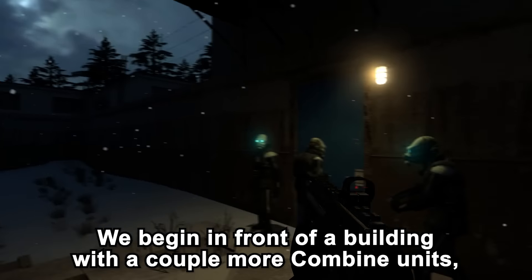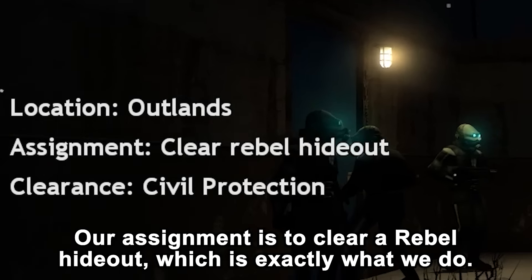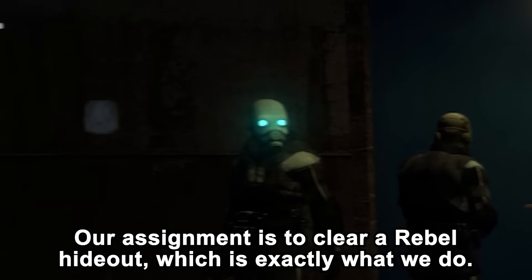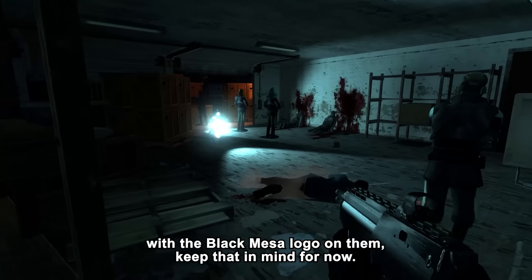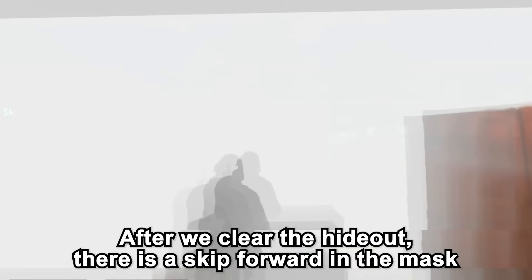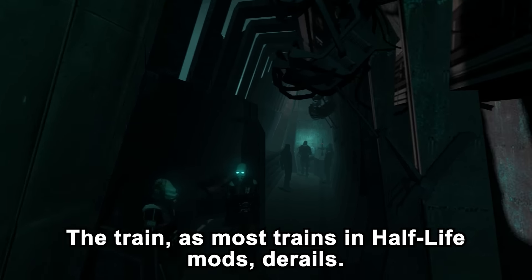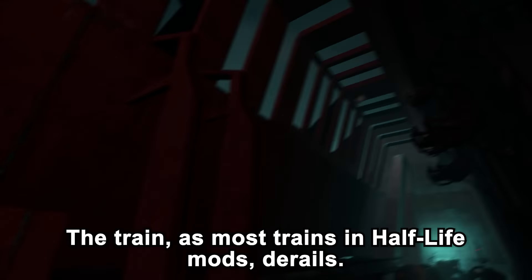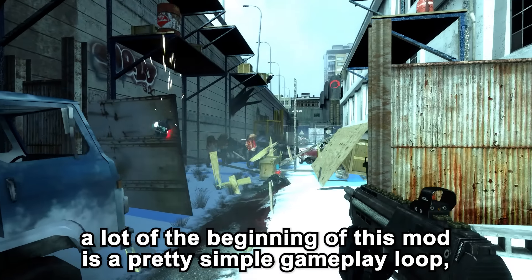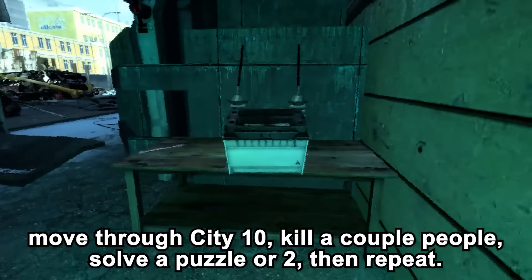We begin in front of our building with a couple of Combine units — it's snowing, which you don't see often in Half-Life mods. Our assignment is to clear a rebel hideout, which is exactly what we do. In this rebel hideout there are tons of crates with the Black Mesa logo on them — keep that in mind. After we clear the hideout, there's a skip forward in the mask replay and we are on a train, most likely on our way back from the rebel base. The train, as most trains in Half-Life mods, derails. We then move into City 10, with a pretty simple gameplay loop: move through the city, kill a couple people, solve a puzzle, then repeat.